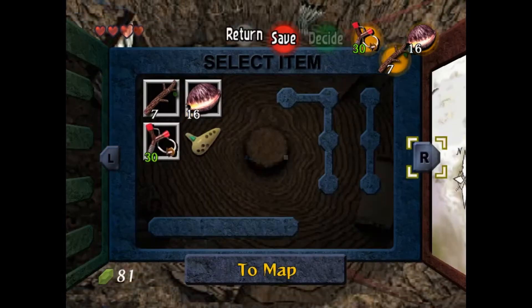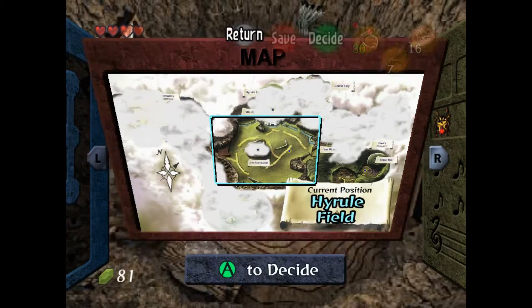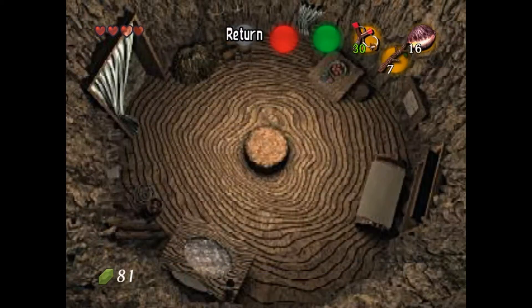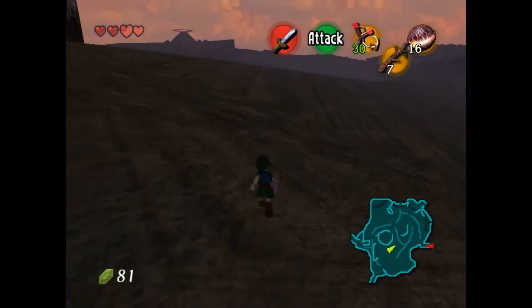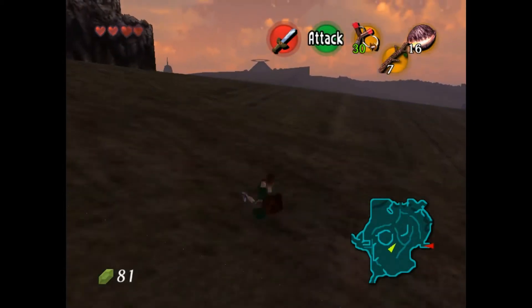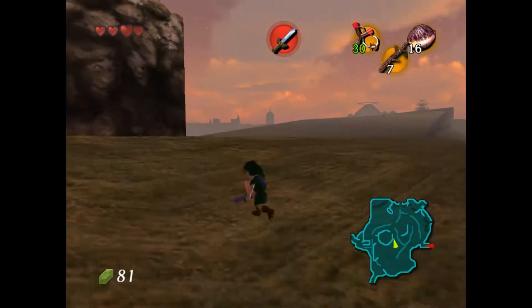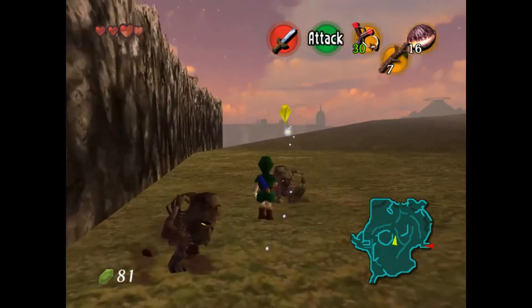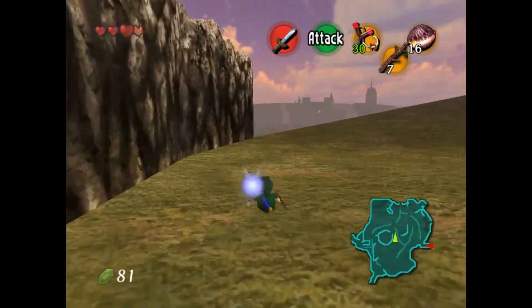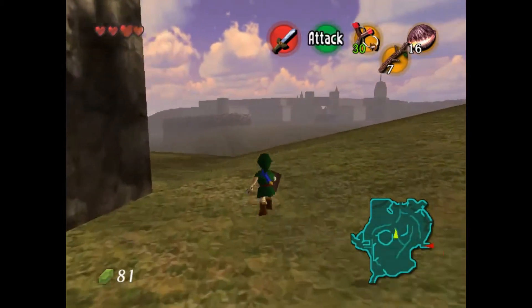Open up my menu here — it takes a while for the menu to pop open but that's okay. Yeah, we're going to go to Lon Lon Ranch first. We're going to save here just in case. I don't remember exactly why I went to Lon Lon Ranch first, but that's where we're going. There was something you had to pick up here before going to the next spot.